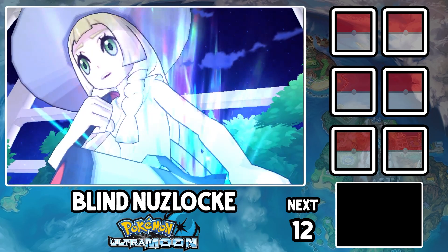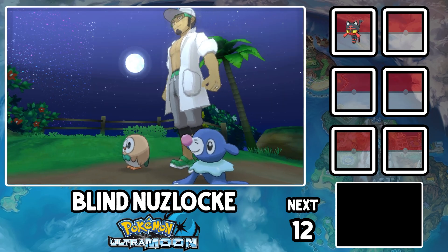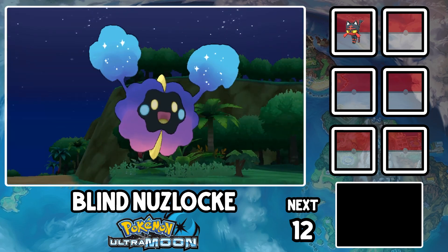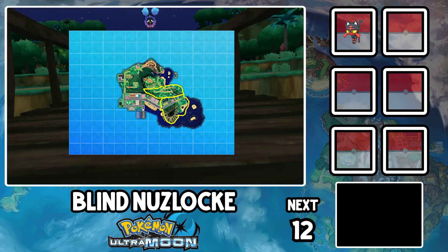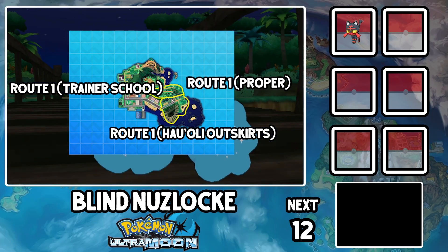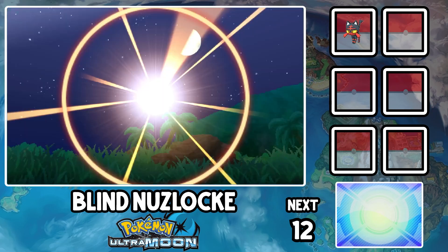After watching Oppenheimer twice, the cutscenes are finally done, and London the Litten joins the team. We breeze through the intro to the game, grabbing a few encounters along the way. In the Alola games, Route 1 is split into three subsections: Haoli outskirts, trainer school, and regular Route 1. I grab Vienna, Winnipeg, and Memphis here.